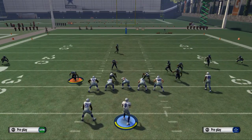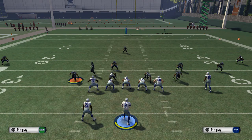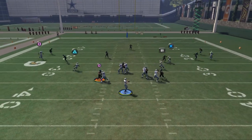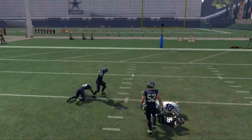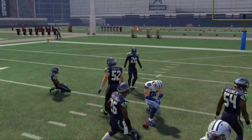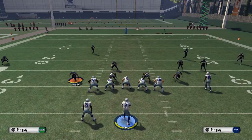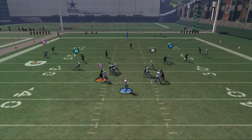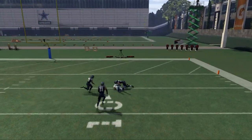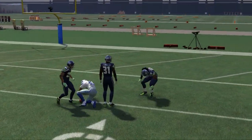Another thing to note is that if they start playing the underneath coverage and try to take Cole Beasley, we're going to be able to hit Witten over the top for a big catch — great catch in traffic, really good in my opinion. And of course, we always like to have the option this year to go up for that aggressive catch in a one-on-one situation.